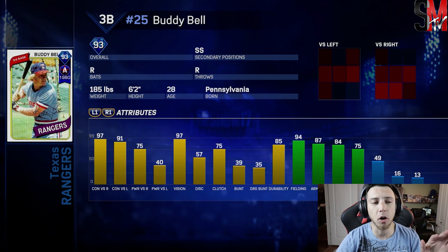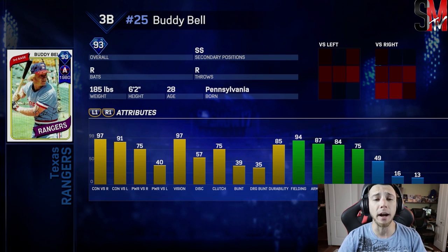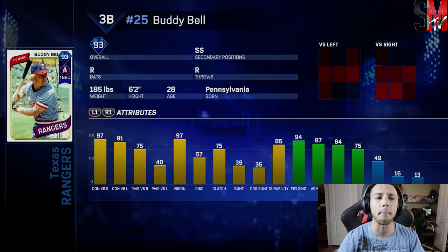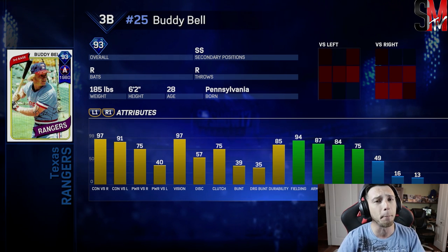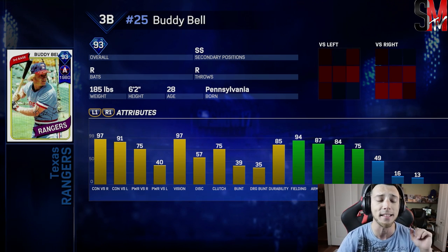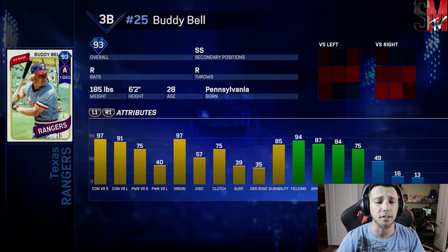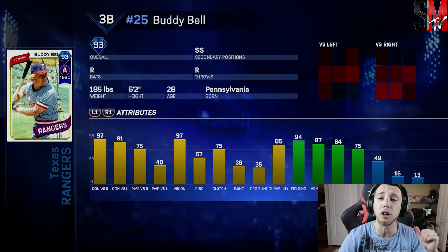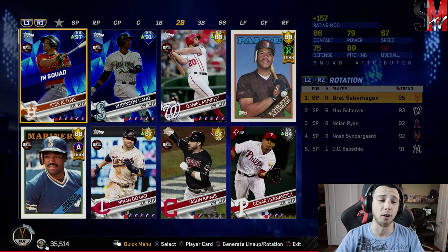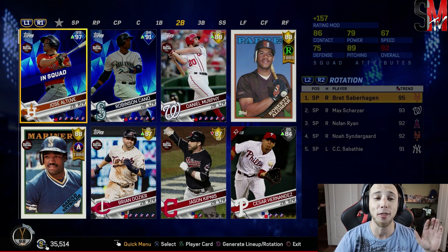We also did acquire the Buddy Bell. This is from the Rangers mission — one of the missions I would recommend, especially for people looking for some of the first missions to grind out. No diamonds required to complete the mission. You get a few good players from the team that don't require too many stubs. And then you're gonna get this 93 overall Buddy Bell that has 97 contact versus right-handers, 91 versus left-handers, great vision, good fielding. This is a good mission to do for not many stubs.